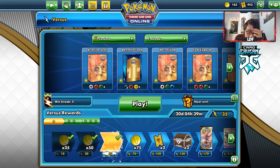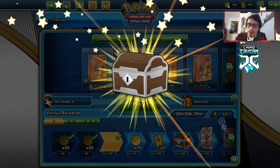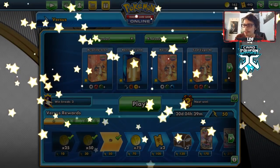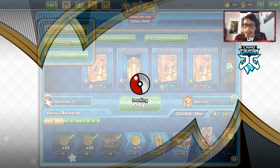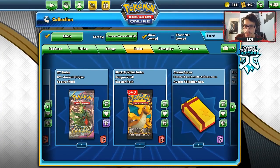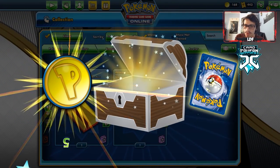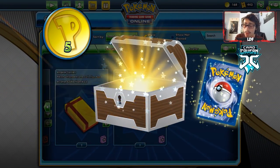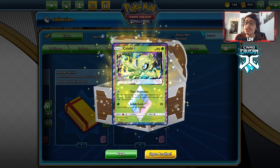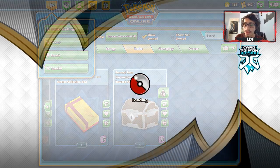We have a chest to open up here — we got five coins and Celebi Prism. Not the greatest card ever, but it's better than just getting a bad holo, so I'll take it.